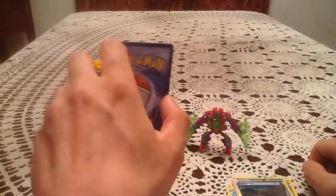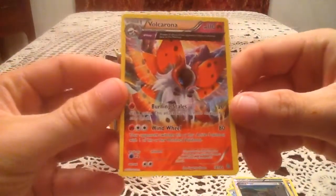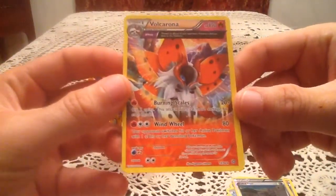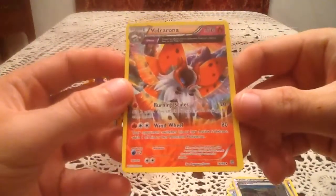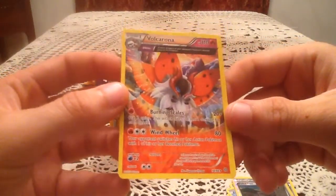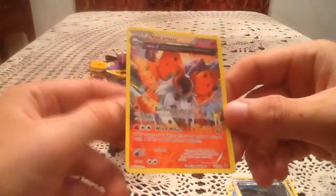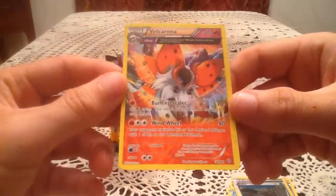The final rare for the video is Volcarona — an Ancient Trait non-holo rare. That is a very, very nice card. Love the look of it. Goes right there with the Metagross Ancient Trait card from the two packs I got from the pre-release. Very, very cool.